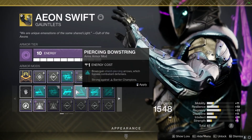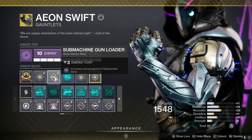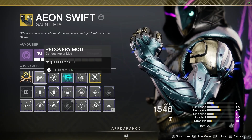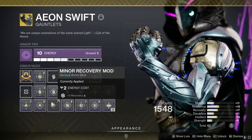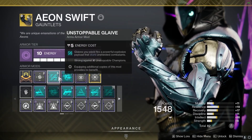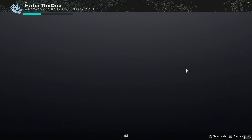Next to it is a slot for my Overload Rounds or whichever champion mod I'm using. In this case I have a Submachine Gun Loader since I'm running an SMG. If I were using the Enigma Glaive instead, I'd drop my recovery to two, remove the SMG Loader, and add both the Unstoppable Glaive mod and whatever other champion mod I need.